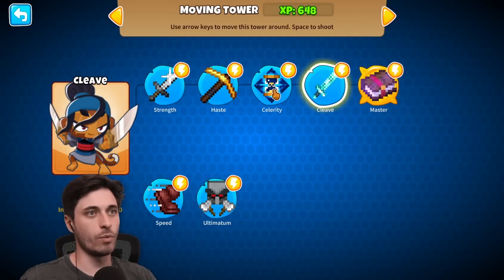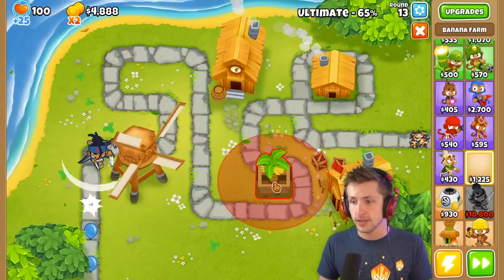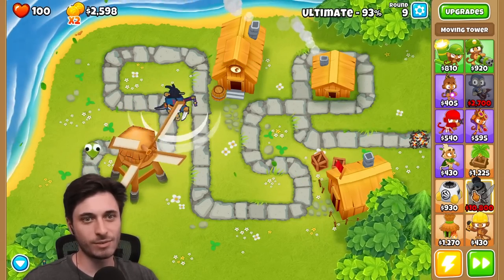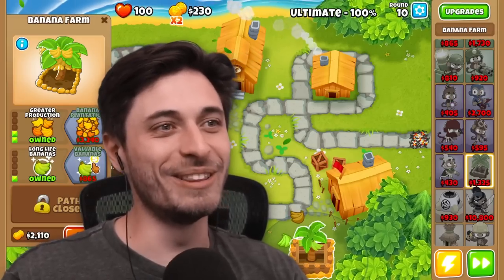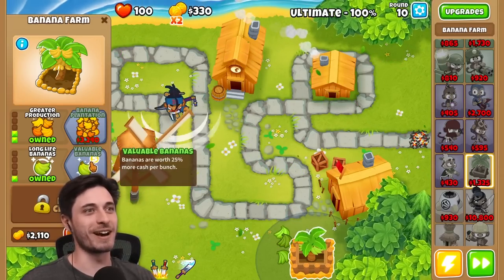They actually go all the way up to 64,000. I'm getting banana farms. We don't have cross path on either. Can I just keep doing this while doing other things? You can keep it up while you're doing other things — I'm holding down space while working on other things right now.